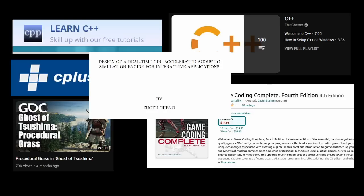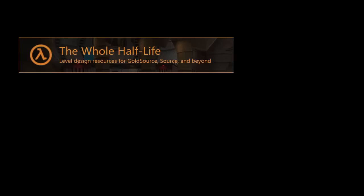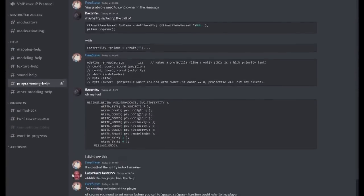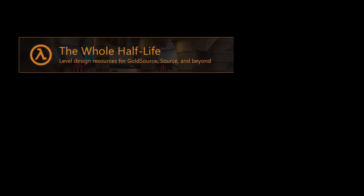That's general C++ stuff and maybe a bit of game programming in general. If you want GoldSource-specific resources, there's generally a few places you might want to check out. The first one is obviously the whole Half-Life, the mothership — the last remaining GoldSource modding site. They have a Discord server where I hang out all the time and you can ask programming questions there, and about Half-Life modding in general.